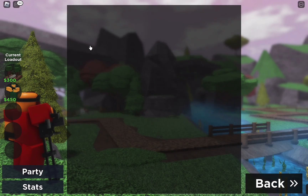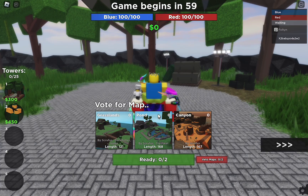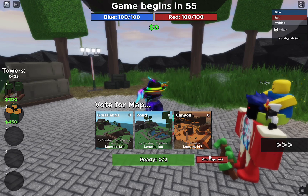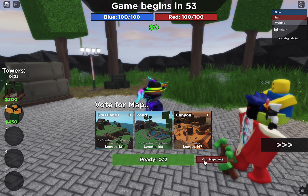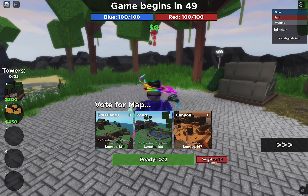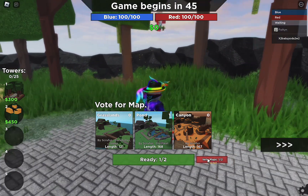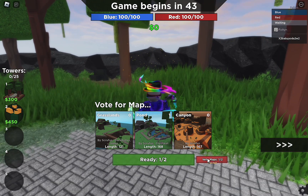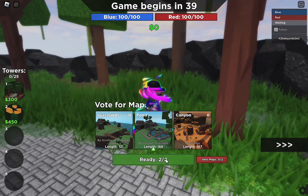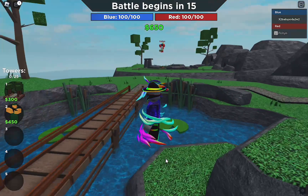We're just going to load into a 1v1. We are now in the waiting lobby for the maps. Personally, for this method, western is the best, but if you don't have western, try a middle-length map — not too long and not too short, just in the middle.